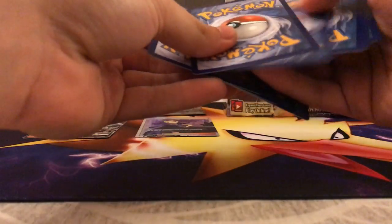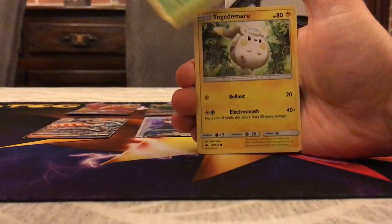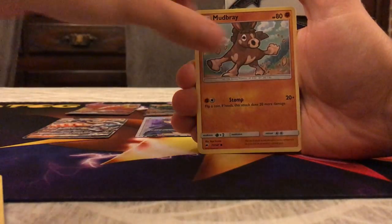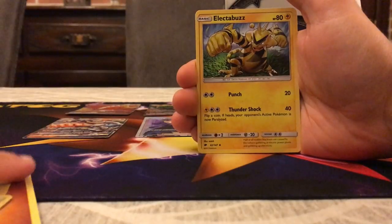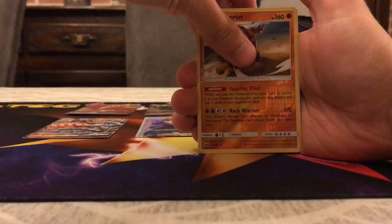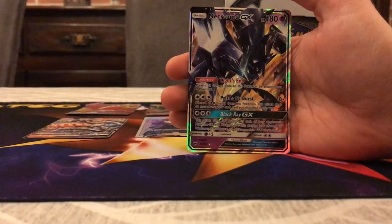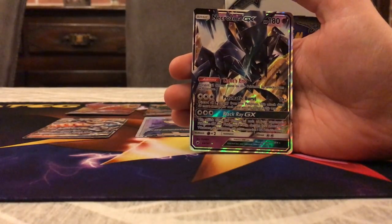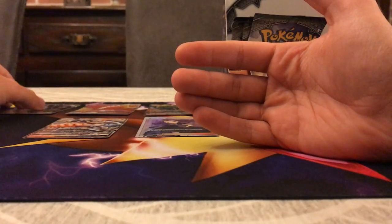We have Alolan Rattata, Wimpod, Togedemaru, Salandit, Mudbray, an Energy, Kiawe, Mount Lanakila, Electabuzz, Rhyperior Reverse, and the rare is Necrozma — so this is my second Necrozma. I'm definitely going to make a deck with it, maybe with the Tapu Koko Promo spreading damage together with that Black Ray GX — could be fun. This is the fifth Ultra Rare of the box, and there are seven packs left. Hopefully another ultra rare that we need.